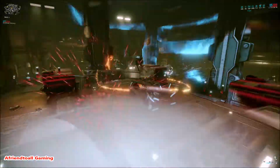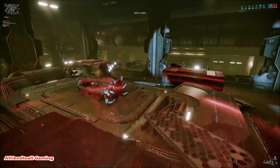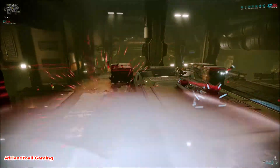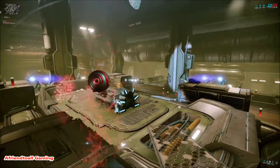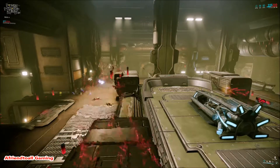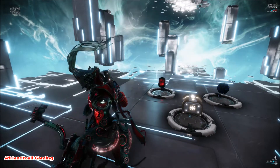I just wanted to show that Octavia is really strong — we're at wave five of Hydron on my own and that hasn't been much of a problem. Now that I've got my Zenurik buff it gets even easier; as you can see my energy is just flying up in the bottom left corner. I'll show you the build in the simulator room.